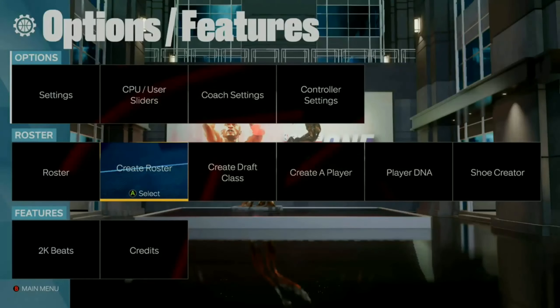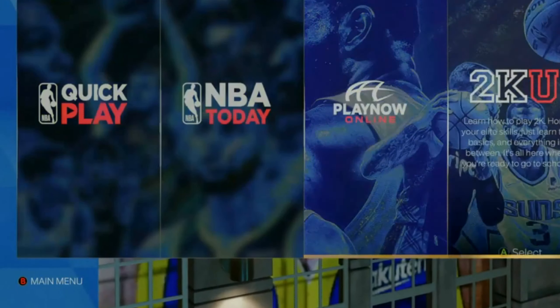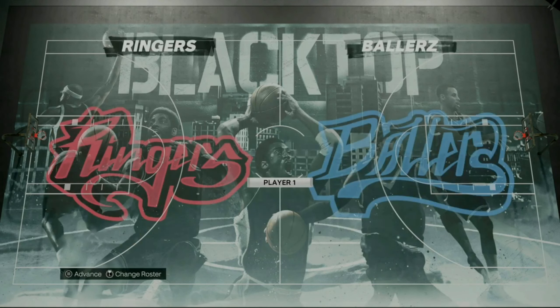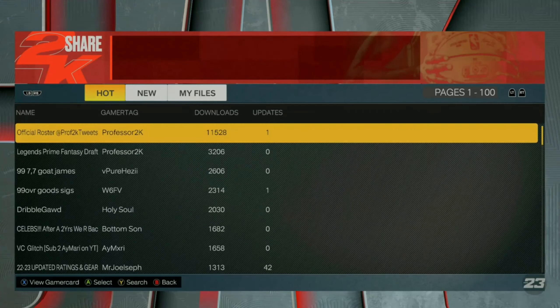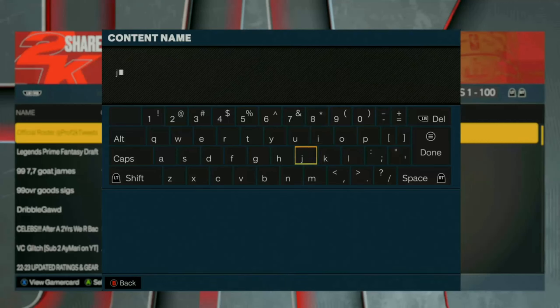Since I've already made my own, I'm gonna go ahead and exit without saving. But once you guys do that, you then wanna go over to Play Now. Once you guys get here, go over to Blacktop. You wanna make sure that you hit 1v1. If you are on PlayStation, you'd wanna go ahead and hit user created roster, then tab over to mob files and upload your own roster that you just made. If you're on Xbox, all you have to do is hit search, search by content name, and then type in JRWayTooCold, which is my channel name. This will bring up the roster for you.